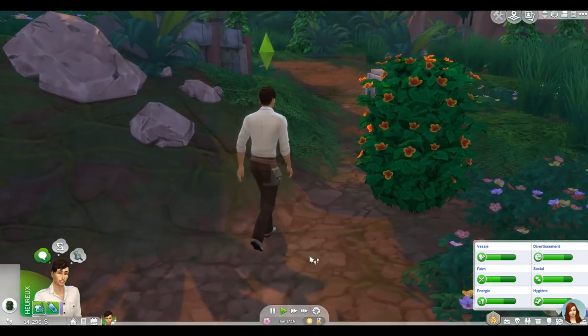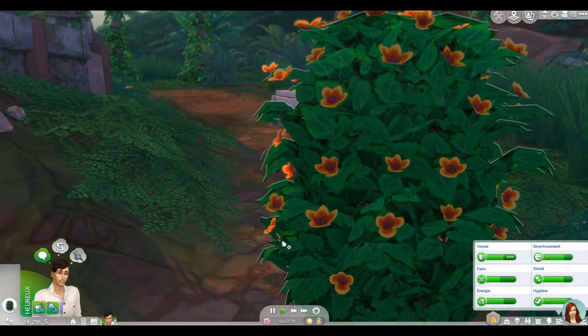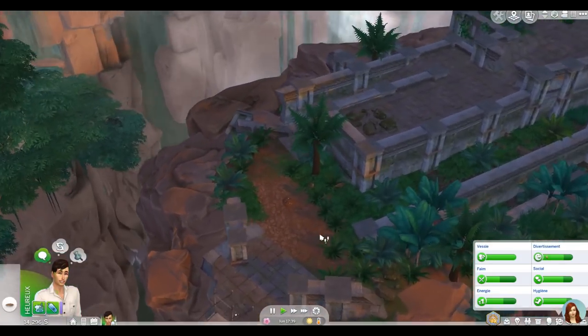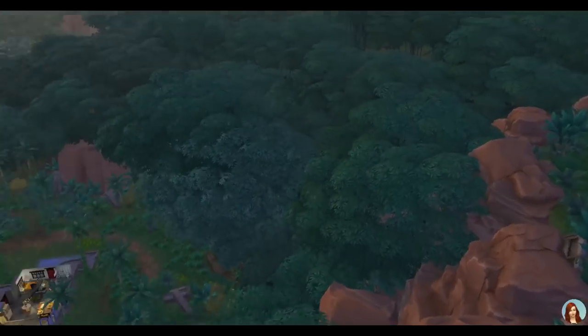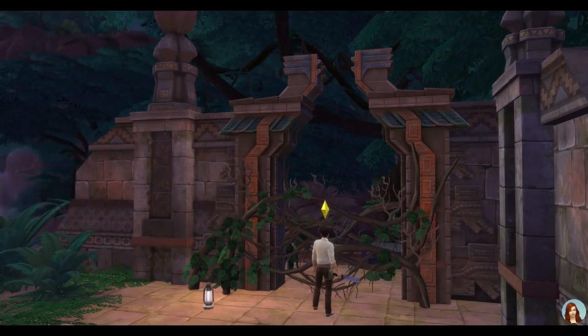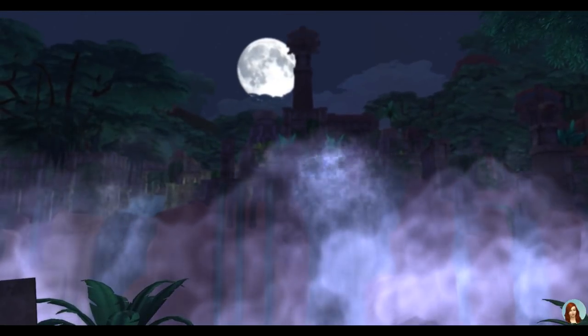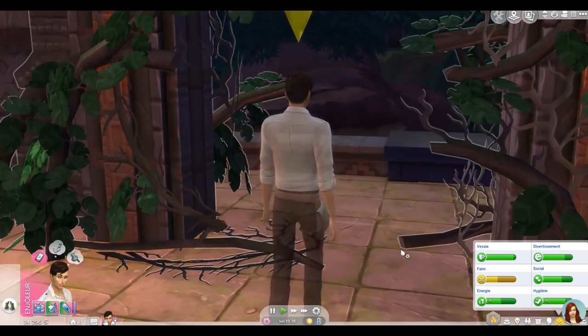De retour dans la jungle, on traverse le pont de bois pour creuser et admirer la vue splendide avec ce ciel violet magnifique. Iowa ouvre une nouvelle porte à la machette pour continuer l'exploration. La nuit arrive mais ce n'est pas grave — regardez cette lune splendide qui passe devant la statue. Iowa a ouvert un nouveau passage.